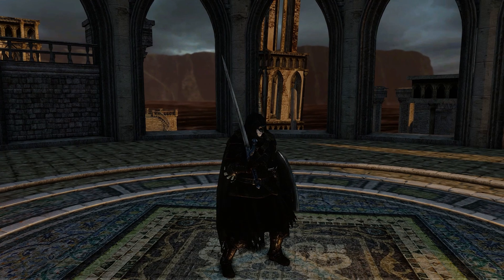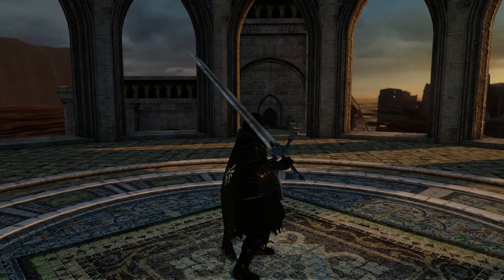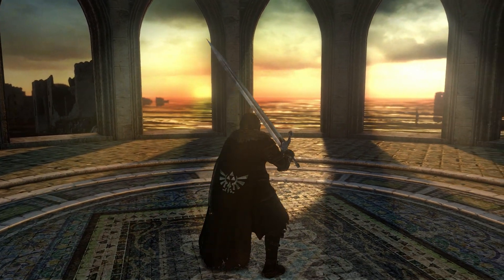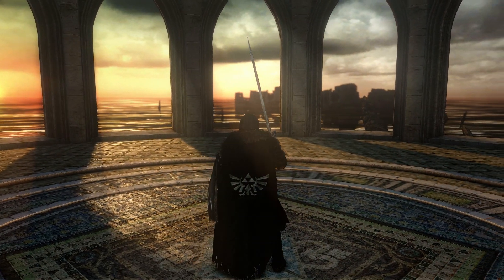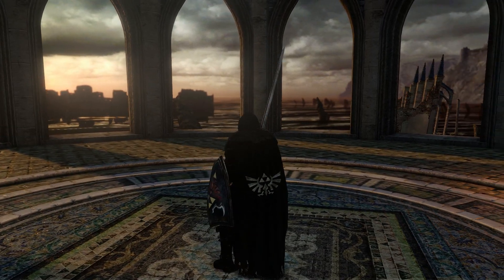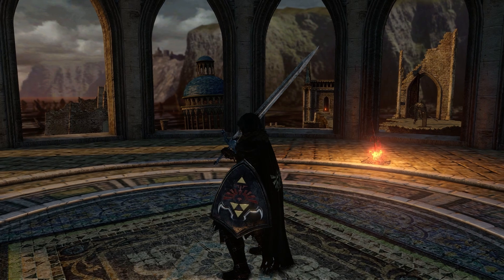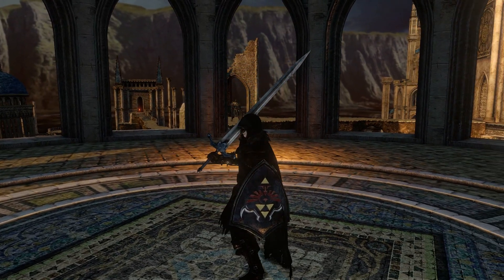Those are all the armors, weapons, and shields he's retextured so far. Like I said, keep your eye on this because he plans to make more. It's really good — I really enjoy this mod a lot. The textures are really detailed, and even though it's a simple symbol on some of these and a recolor, it fits really nicely. I think the armors and shields he's chosen are a really good fit. Especially the red and black outfits — those are two of my favorites and they look awesome. I highly recommend this if you want a little bit of Zelda in your Dark Souls 2 adventure.